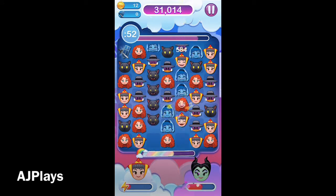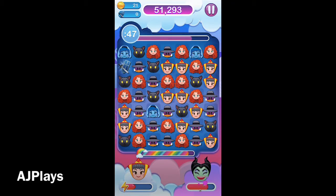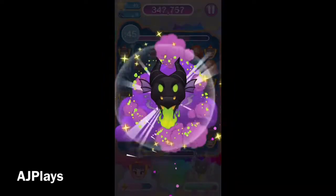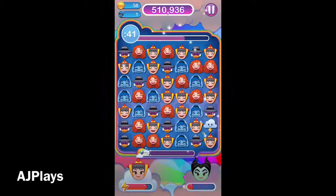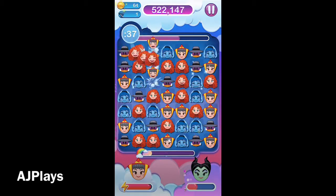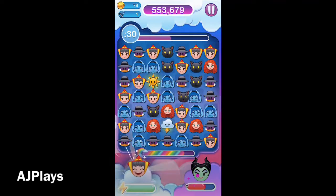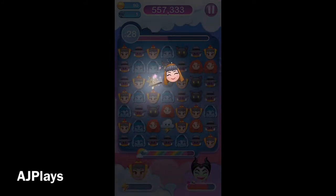You can use those rainbow stars to multiply out those items, which I think is the tip here. The more items you get obviously, the more chances you have of getting enough to finish the level. There's Maleficent's power — as you can see, those evil vines coming up from the bottom of the screen, quite easily defeated if you just make a few connections, a few triples or quadruple matches.